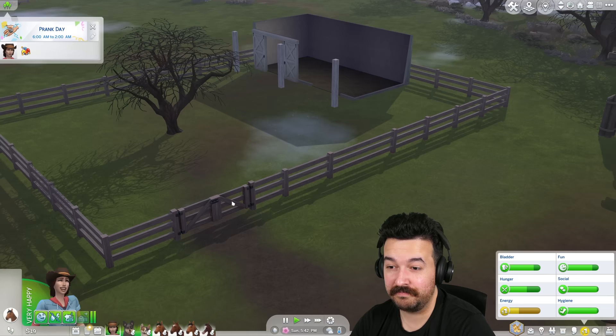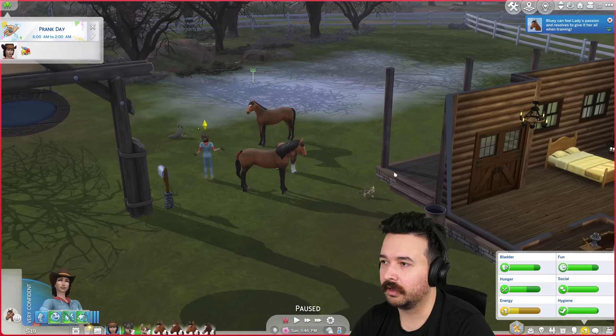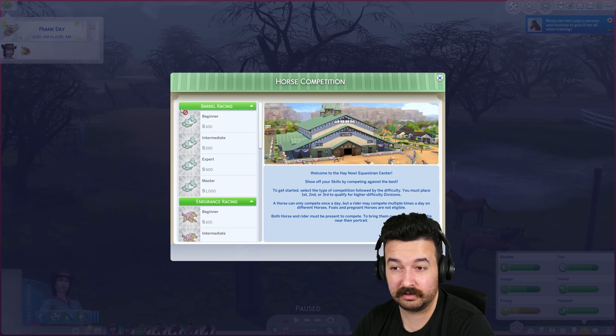Look, the horses are already going in there! Over here is where we're going to have the cow and the llama, which I guess is unlocked at the moment. I'm going to unlock it for now — we don't need a lock. Cool, so we've just done that.